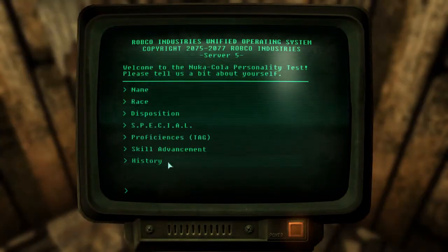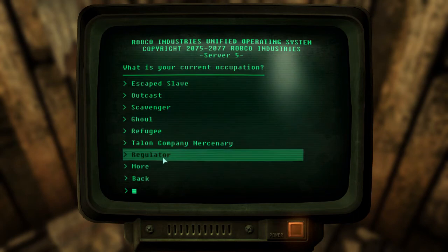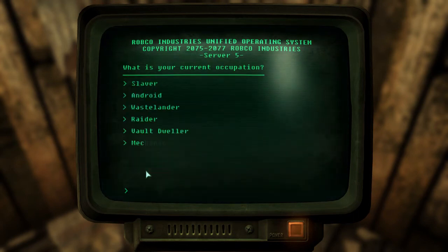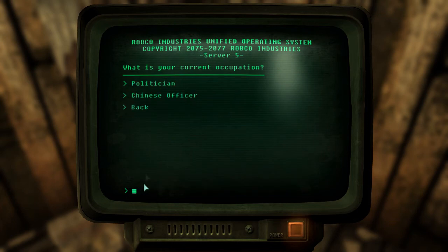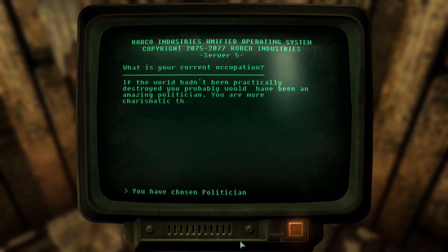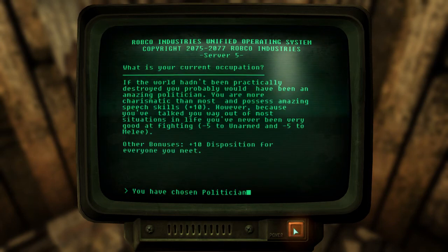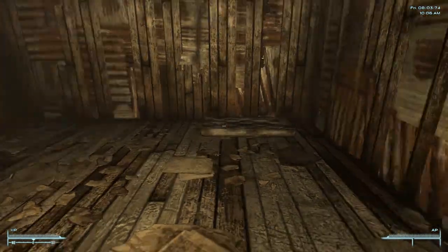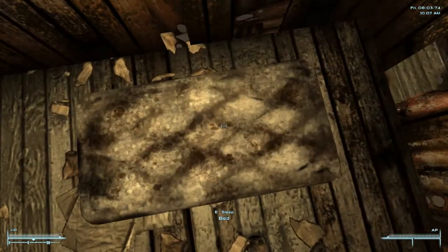We are a self-taught politician. I usually go with Scavenger, which gives a little bit more carry weight but makes you a little bit slower. So yeah, that will be the creation of our character. Let's head over to the bed and start the game.